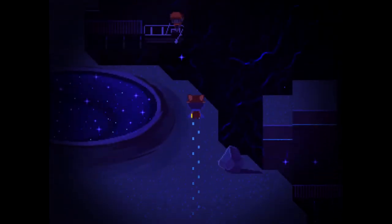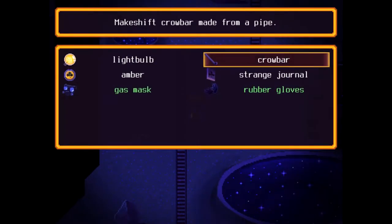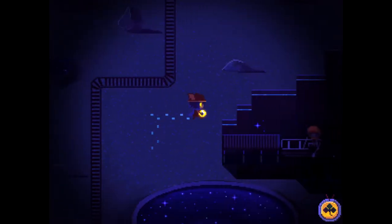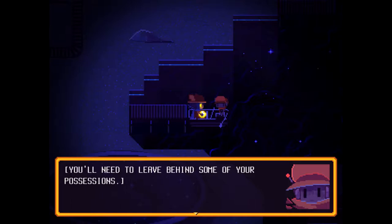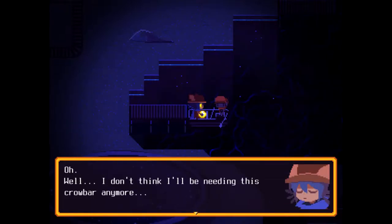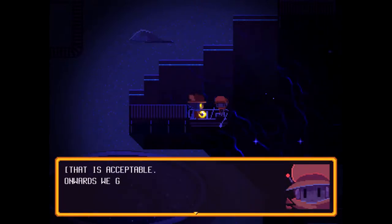The robot is over here. We'll get that item out. Amber — a piece of glowing amber with a black clover inside. This is Amber from the Glen. I can remember now. Activating tracking system. Setting course. Wait — this boat is over capacity. You'll need to leave behind some of your possessions. I don't think I'll be needing this crowbar anymore, or this gas mask and gloves. That is acceptable. Onwards we go.